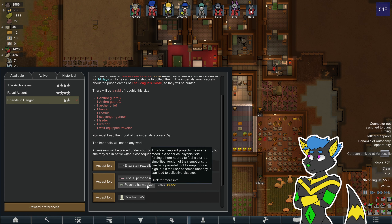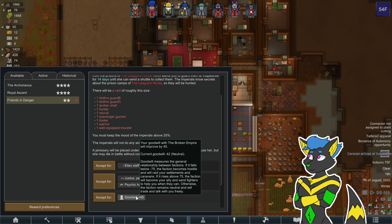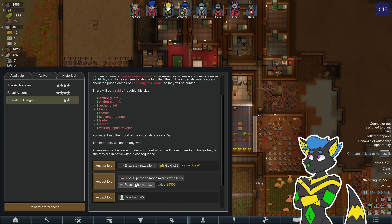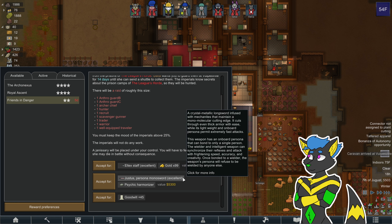Alright, what do I want? Don't need the gold anymore. Something good for getting our reputation up to good? It's a lot of work for no reward, but this thing's named — gets bonded to a certain person. Giving that to, like, Seva would be probably insane.